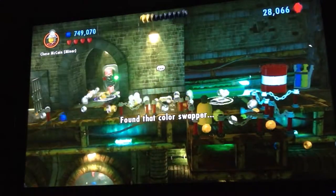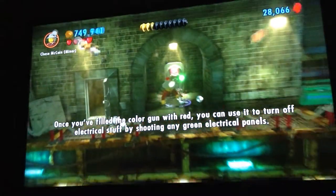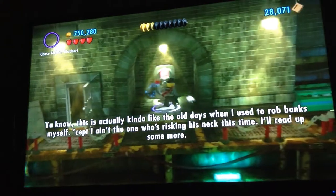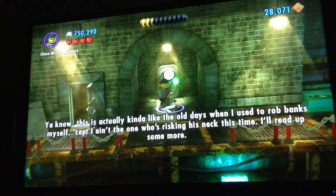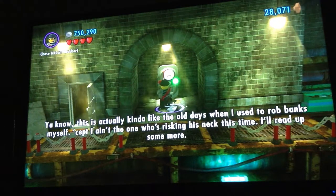I'm a color swapper. Once you fill the color gun with red, you can use it to turn off electrical stuff by shooting any green electrical panels. You know, this is actually kind of like the old days when I used to rob banks myself — except I ain't the one risking his neck this time. I'll read up some more.